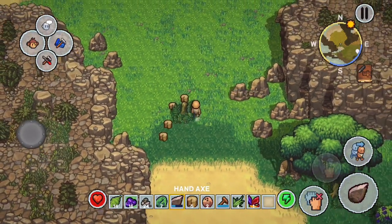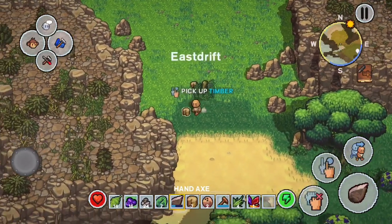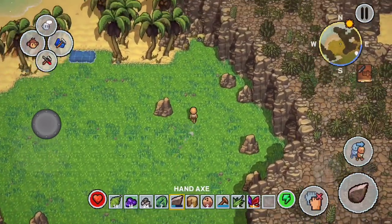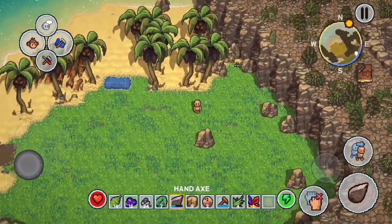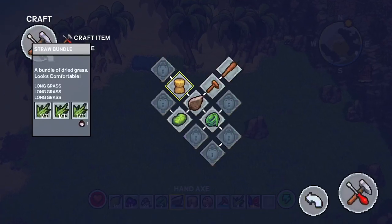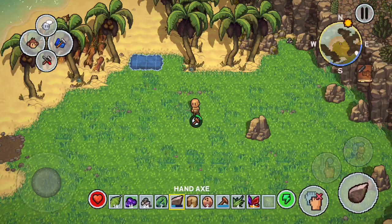Once again we're filled up down below. Eventually we'll get a chest going, and the nice thing is we can recruit monkeys and have them do the work of chopping things down. We're actually going to get a chest and have a monkey carry it too.